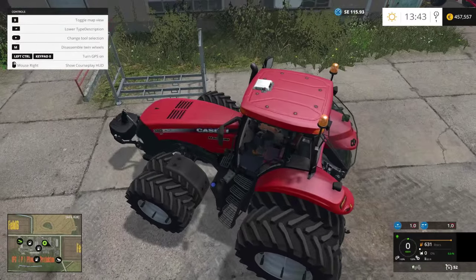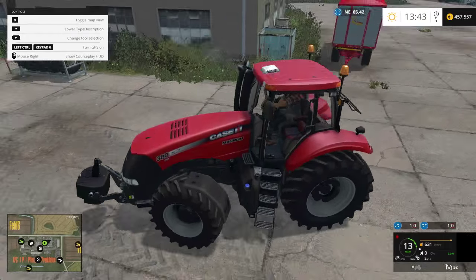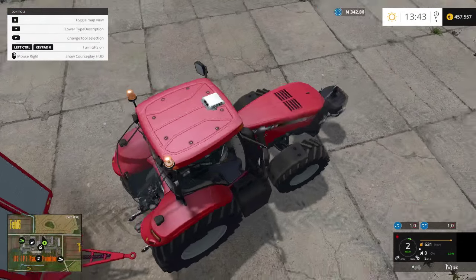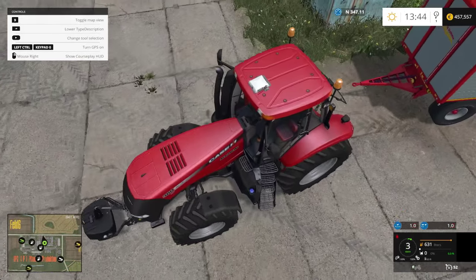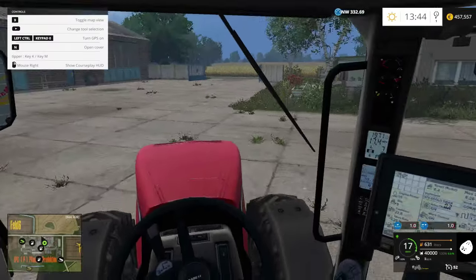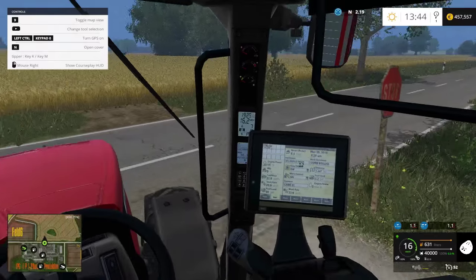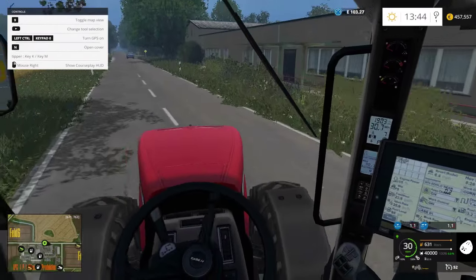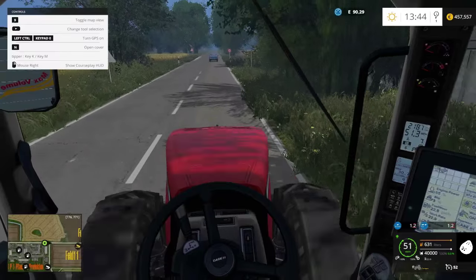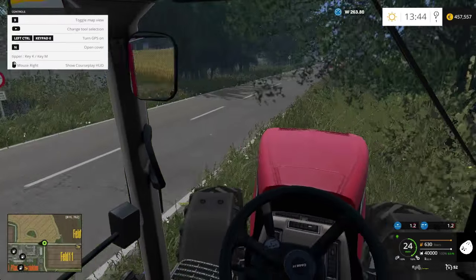I'm just going to quickly return the twin wheels with the key M, then quickly attach the tipper here and go for a little test run. This is a very heavy tipper that I'm hauling at the moment, full of 40,000 liters of potatoes, and this thing just handles it — basically like 'yeah, so what?' It has 435 horsepower, more than enough to handle just about everything you throw at it.